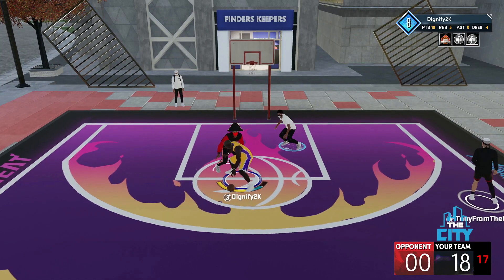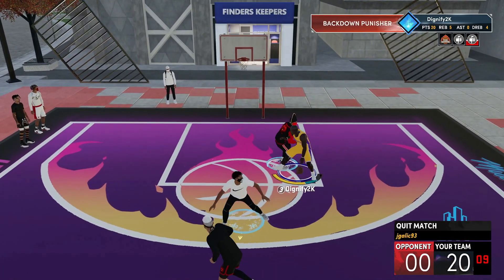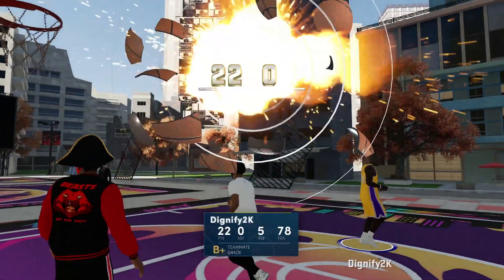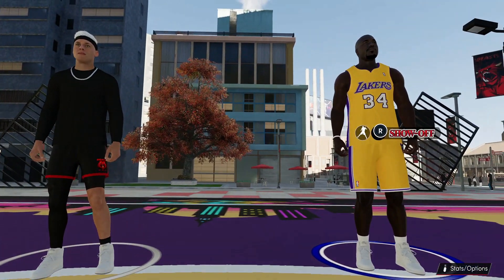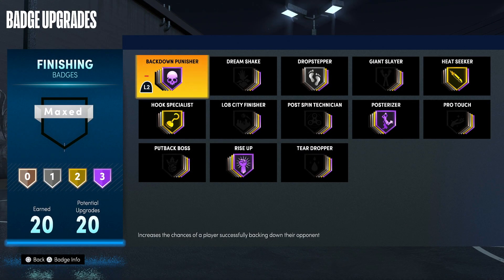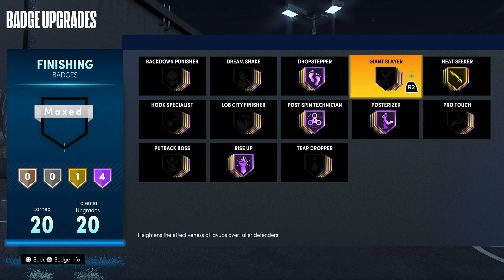The 99 strength is legit! Look at him — boom! That is so broken. I remind you this guy has like a 75 interior defense and some strength — that's more than a majority of people have — and I'm still pushing him like that. All right, so for our next gameplay we're taking off back down punisher and hook specialist. We're going to put on post spin technician and drop stepper on Hall of Fame, with heat seeker as well.